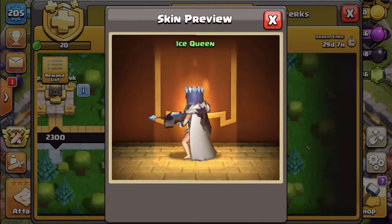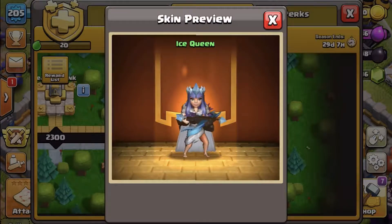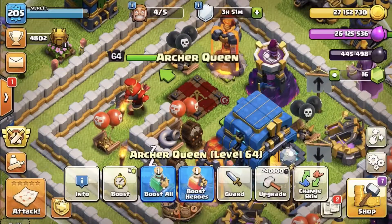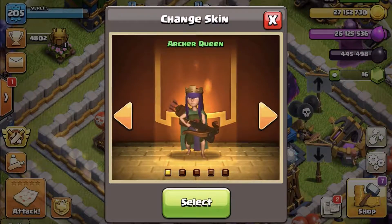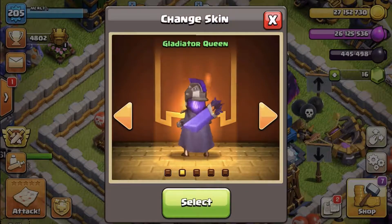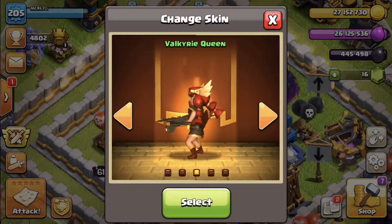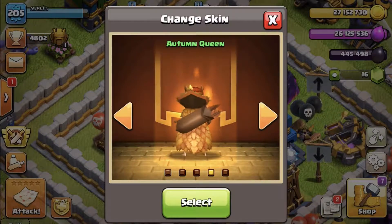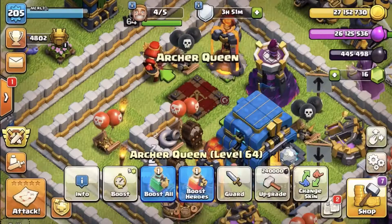Looking really good — it's a very nice skin. My favorite is the valkyrie queen, but let's have a look at all of the skins so far and do a poll so you can let me know which is your favorite. My arch queen is at level 64. First skin was the arch queen, second was the gladiator queen — rotate that for a good look, very nice skin. Here's my favorite, the valkyrie queen — really cool. The autumn queen was very nice as well. Let me know which one you think is your favorite.